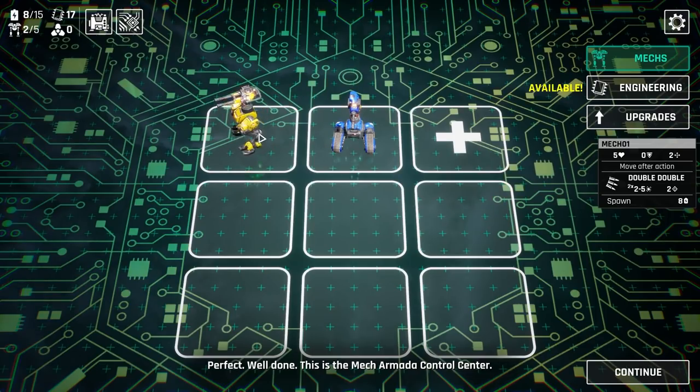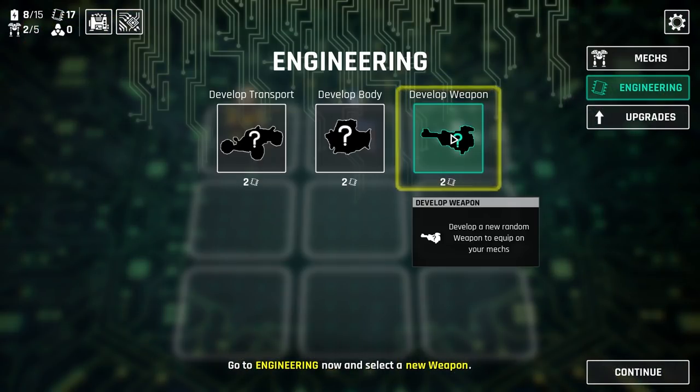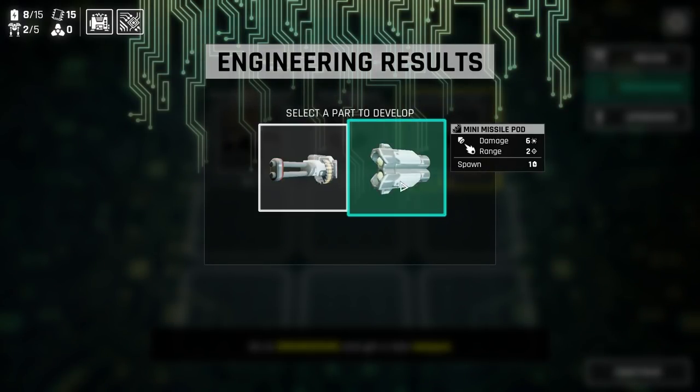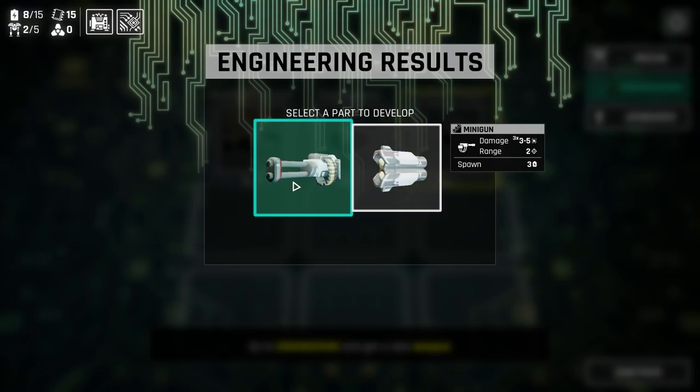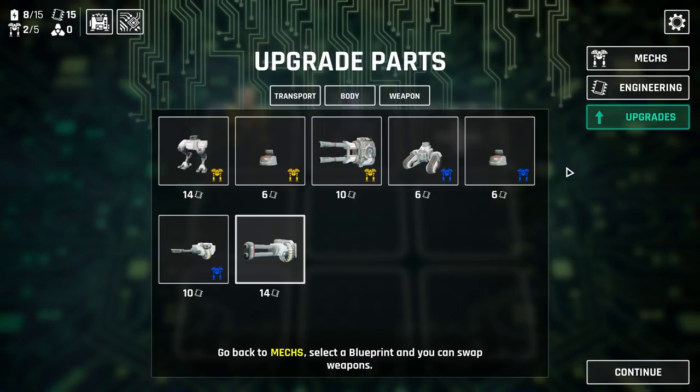This is the Mech Armada Control Center. After each battle, you'll collect energy points and engineering credits. Use the credits to improve your mechs by developing new parts. Go to engineering now and select a new weapon. So we can get a minigun or a missile pod — mini missile pod or minigun. Missile pod does 6 damage; this is 3 times 3 to 5. This is cheaper, but the amount of damage isn't quite 3 times as much. I'm gonna go for it anyway.